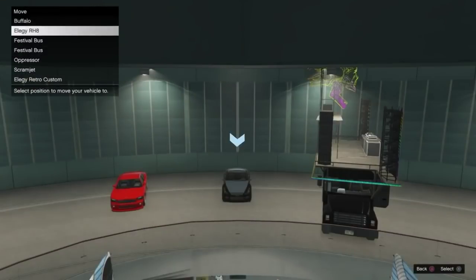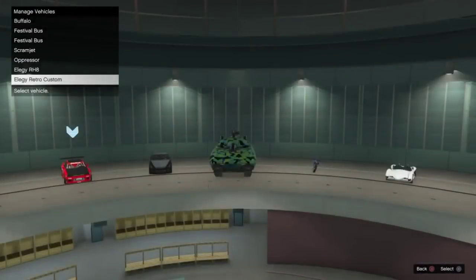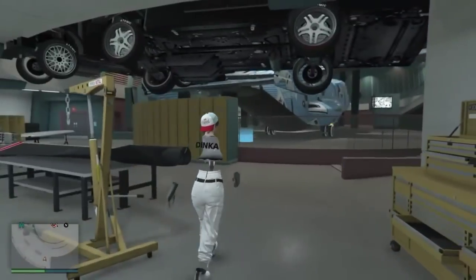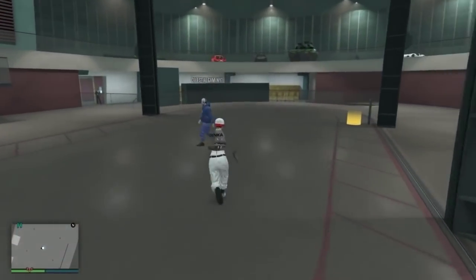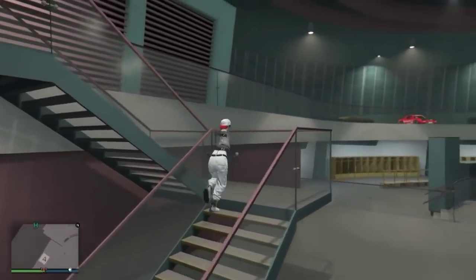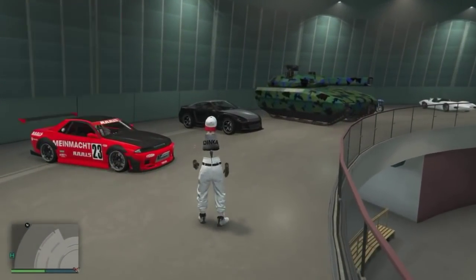This is the setup you're going to want to have: your Elegy RH-8 and your Retro Custom on the side with four cars. I have my Elegy Retro Custom, my RH-8, and an Oppressor and a Scramjet on the other side of the tank. It does not matter what two cars are on the other side of the tank — you just need to make sure you have an Elegy RH-8 and a Retro Custom right next to each other on the side that has four cars. You can also do this glitch in the nightclub, but it's a little different — you have to use alcohol. There is an Unable method that still works in the nightclub.